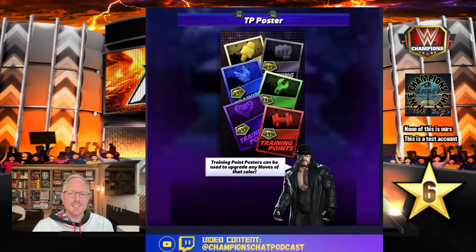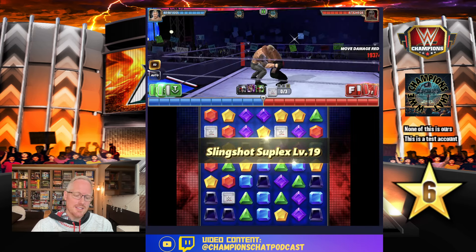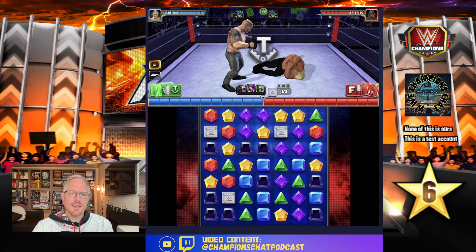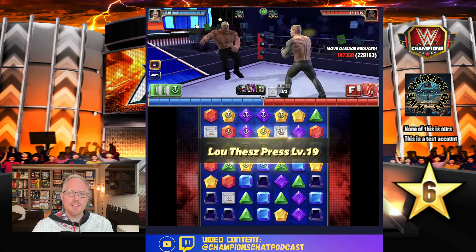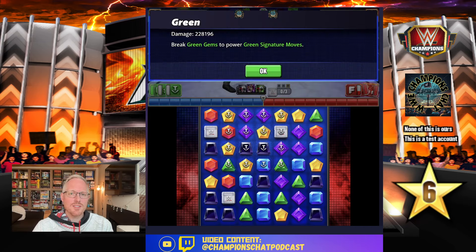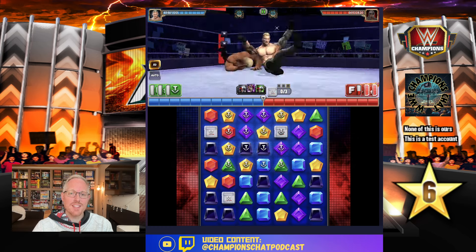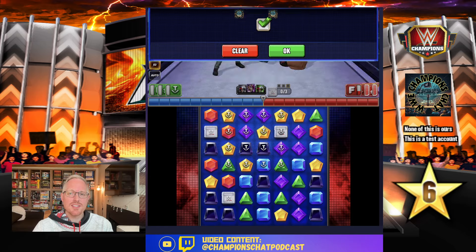Let's try it again. Right there — now we're going to increase all of our gem damage by 35%, which means our green gems are doing 228K. That's not that much. That is not that much nowadays. I'm going to try and break a little section right here where we get just enough to hopefully flood the whole board.